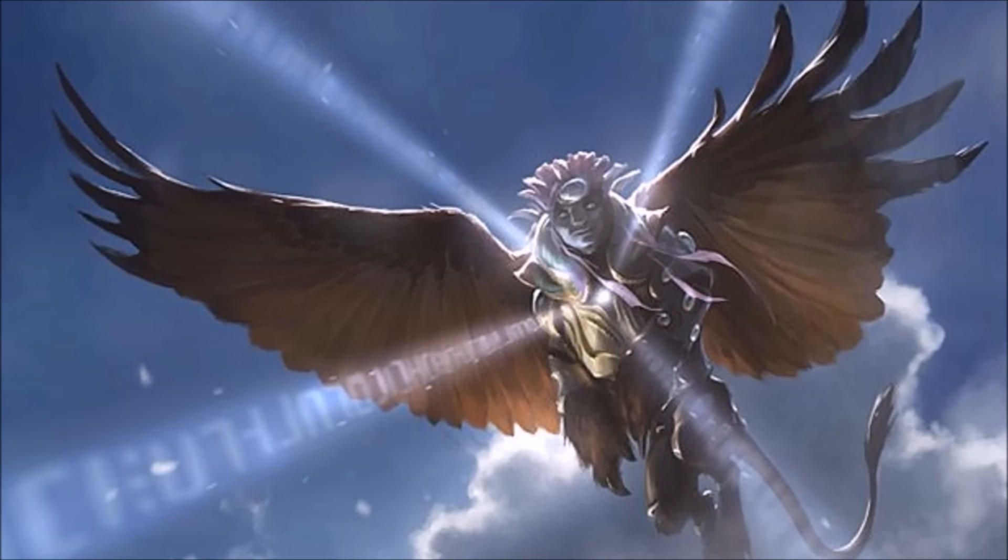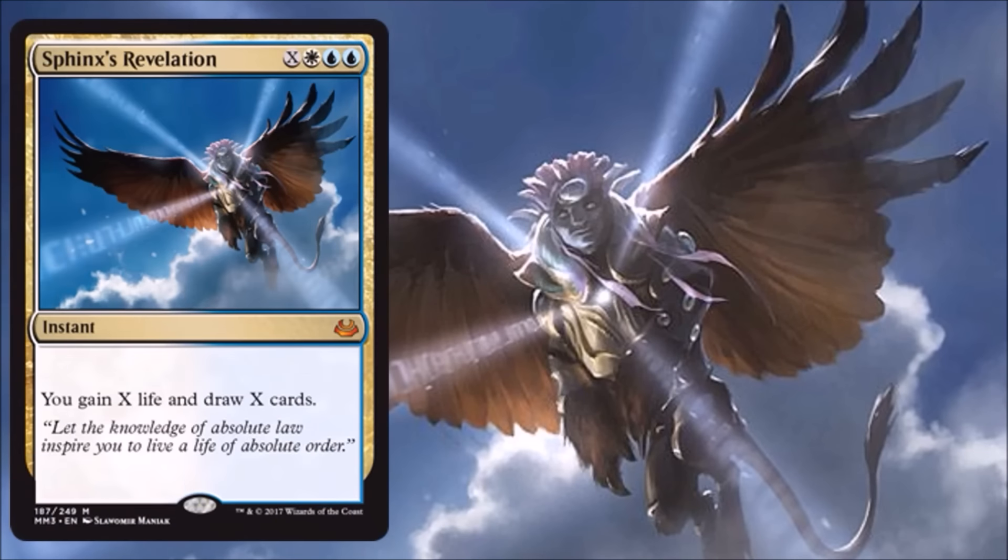We have another Mythic to look at, and you probably recognize it already — the art's pretty striking on this card: Sphinx's Revelation. It's another kind of soft Mythic financially, a $4 or $5 card. It does see Modern play in various control decks. This was huge in Standard back in the day — those blue-white control decks were really the only show in town during the Innistrad-Return to Ravnica period before Theros came out, and this card was actually pretty pricey back then. It's come down quite a bit now, but it has never been reprinted, so it's kind of nice to see. But again, it feels a little bit soft financially at the Mythic spot.